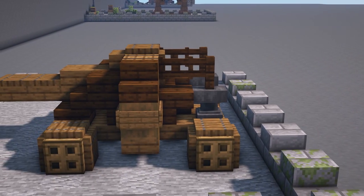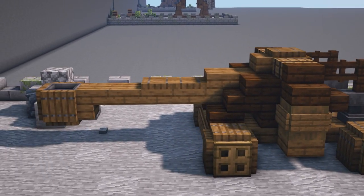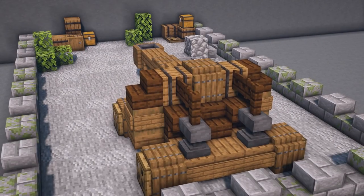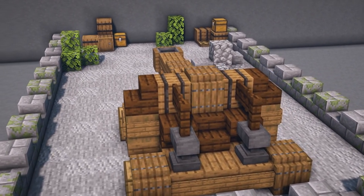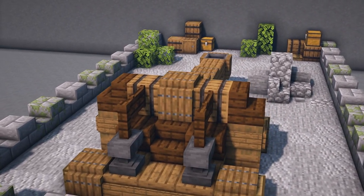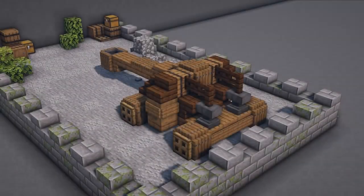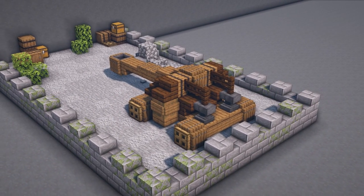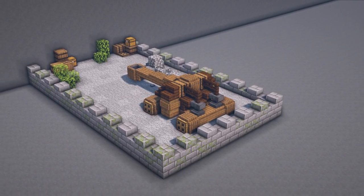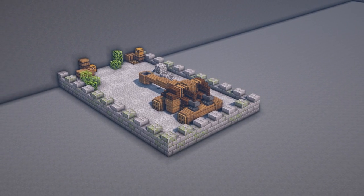The build is once again mainly constructed from spruce and dark oak materials but also features some fun little details such as a cauldron acting as the bucket for the arm. Then we have barrels in the middle with the black strips looking like the elastic or rope that is being tied around the wood to create the tension for the catapult to fire its projectiles. This one is also built on top of some wheels to simulate that it can be easily moved around on the battlefield, and also works great as a defence weapon when placed on top of some castle walls or towers.